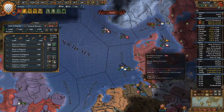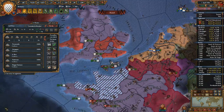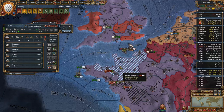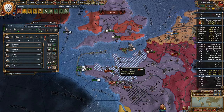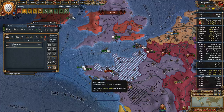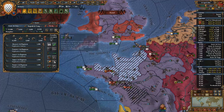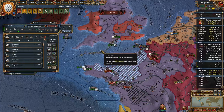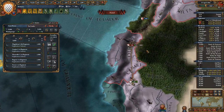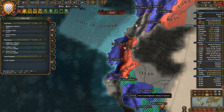Looks like the Dutch are landing troops up here. We're going to land troops over here. There's an uprising — we're going to send our troops north. We can get another six units, so I'm going to do that.